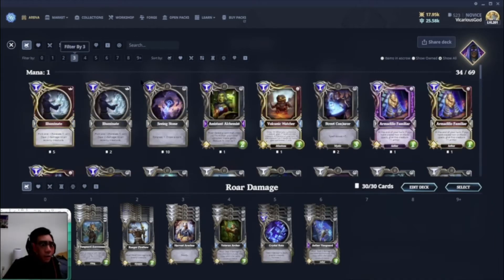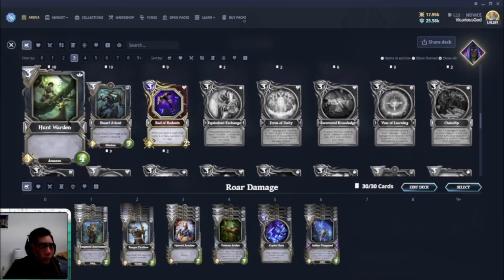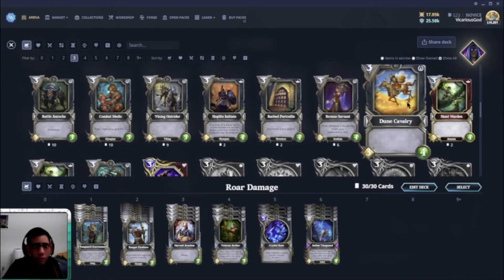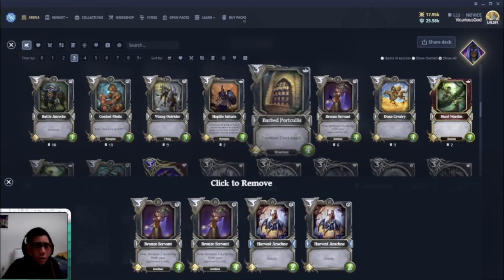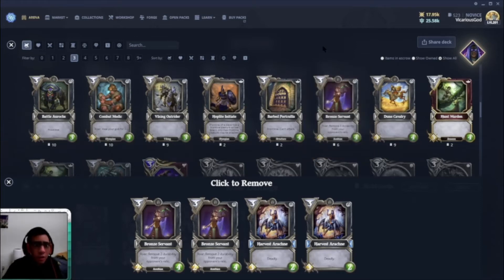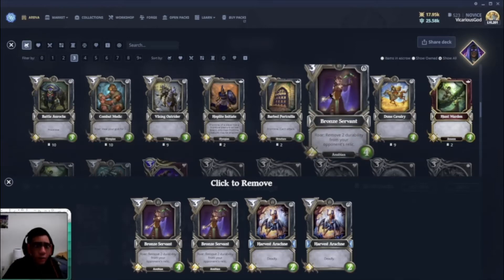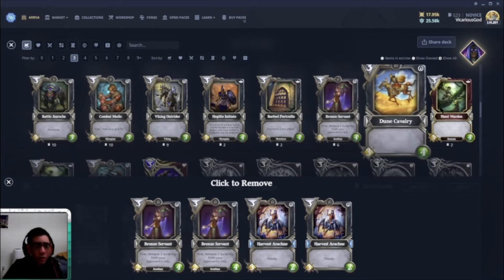There's the Amazon one — Hunt Warden, a 3/4 — or the Dune Cavalry, also 3/4 but it's Tribalist, not Amazon. Both are decent early baseline stats for their mana cost. Instead of either of those, I decided to add Bronze Servant — it's a 2/4, but the key thing is it removes two durability from your opponent's relic. That's very important especially against a war deck. So instead of attack power three, it's attack power two — I think that's a totally fair trade.